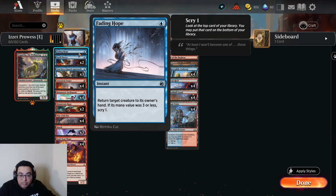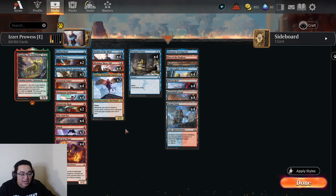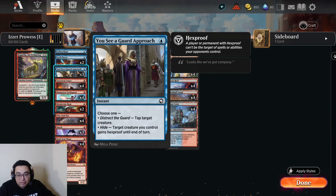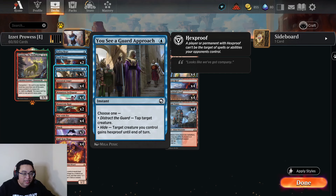For protection spells, You See a Guard Approach. Blue, and the Hide mode is what we're primarily playing it for — target creature gains Hexproof until end of turn. There are a bunch of different effects like this in the format. The reason I'm not playing Slip Through Space, which phases the creature out, is that we want to be attacking — we're generally attacking when our opponent casts removal and we want to actually connect. However, the ability to tap a target creature is a way to trigger committing a crime, whereas other hexproof effects only target your own creatures. You See a Guard Approach can also target opponents' stuff to commit crimes for Duelist of the Mind.